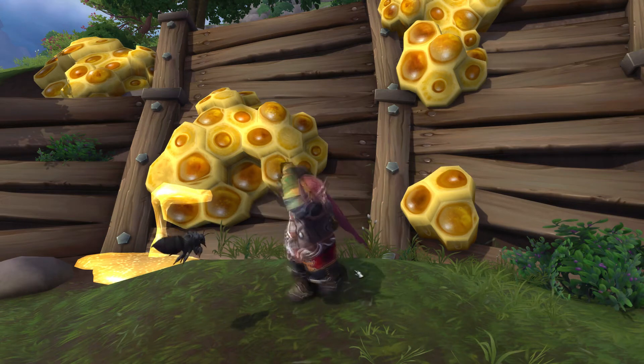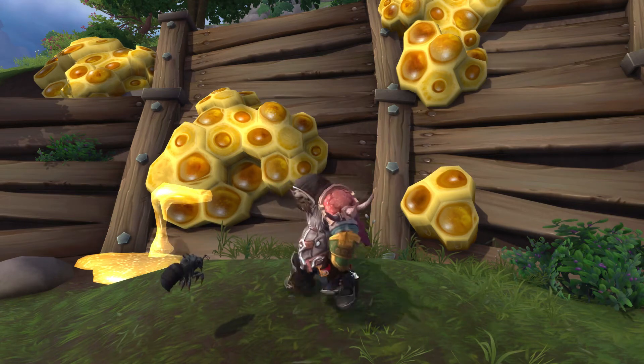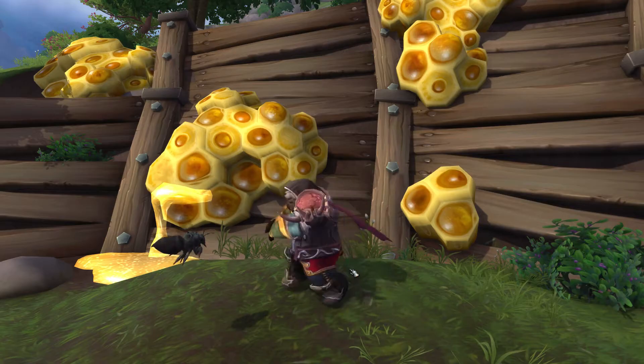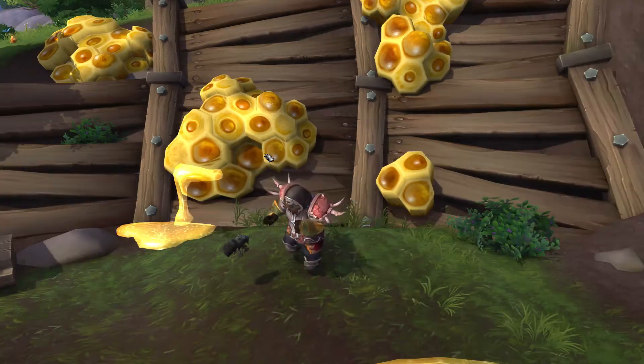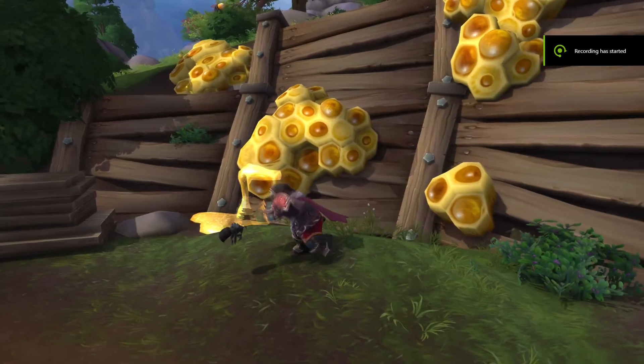What is up guys, so in this guide we are going to be doing the Let's Be Friends achievement, and for completing this achievement you will get this cute little bumblebee pet.